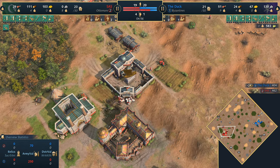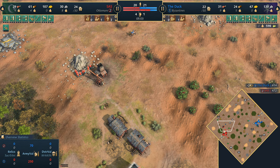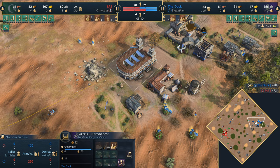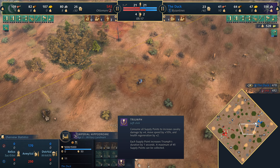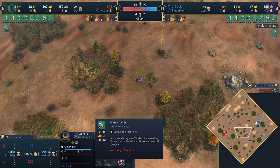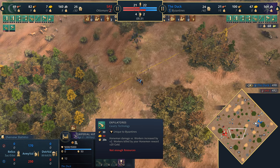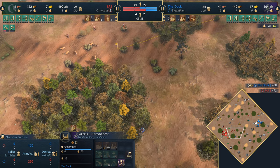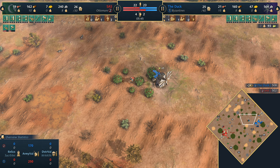Going on stone now, looking to maybe get the second military school — unlikely for a second town center yet. Eight villagers on stone does sound excessive just for one extra military school. Here's the first horseman out from the Imperial Hippodrome. I quite like this landmark — it gives you the Triumph ability, and you can quickly upgrade your horsemen to Expelitores giving plus two damage against workers, plus 20 gold per villager killed. A nice raiding unit.